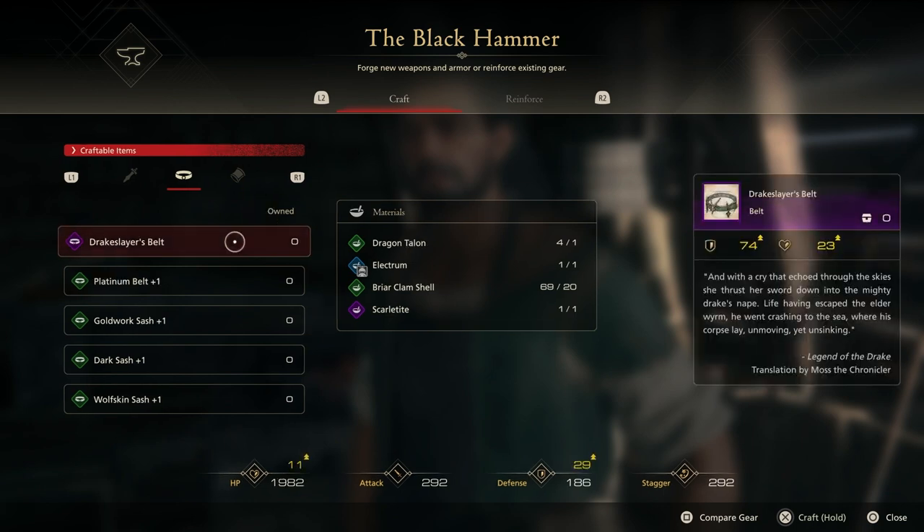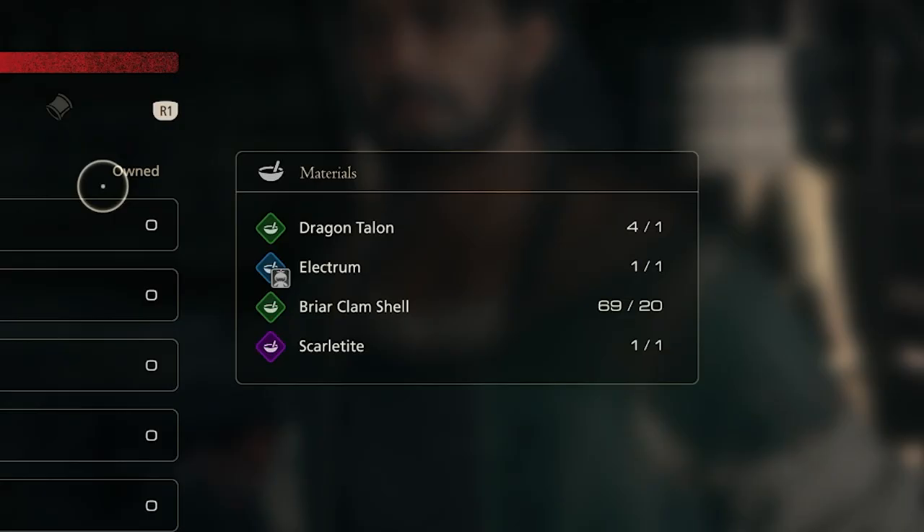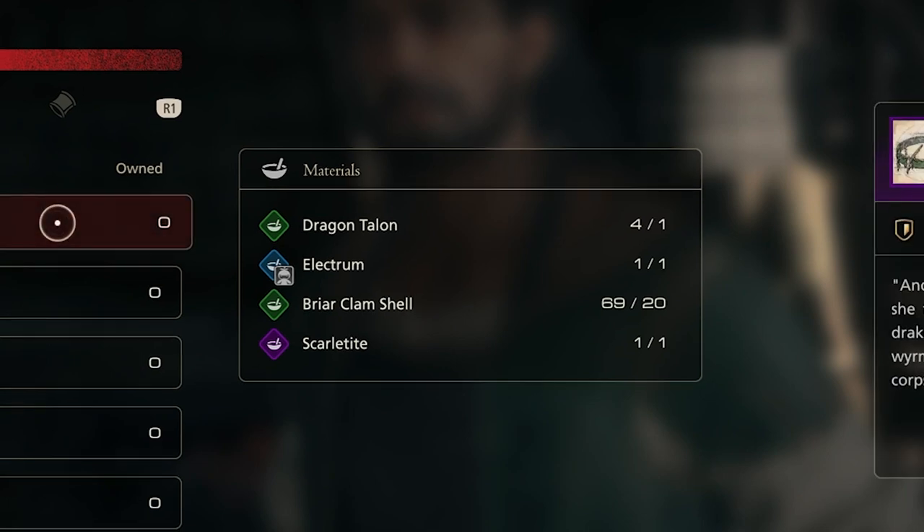This is great for the mid-game. It has 74 defense and 23 life, so it will see you going strong for quite some time. Now there are three tricky items you need to find in order to craft this. The first is an Electrum. The second is a Scarlatite. Both of those are crafting materials that are quite rare. And the third item is the plan itself — the actual pattern for the belt, because the blacksmith won't know it by default.